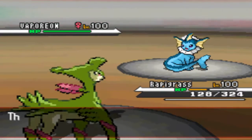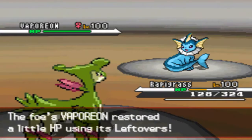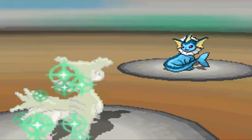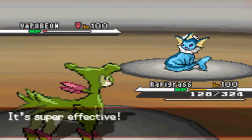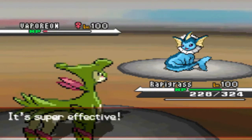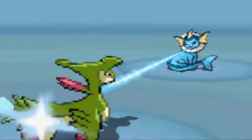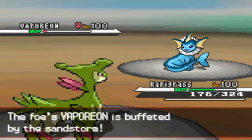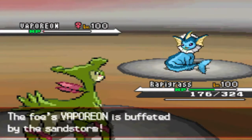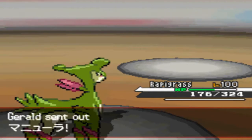He is carrying Ice Beam, and it does less than I thought it would after the Calm Mind, which is really good. That just means he probably has no Special Attack EV investments. I just go for the Giga Drain, do a lot of damage, and get back pretty much all my health. He goes for the Ice Beam again and takes off a little — not enough to make it really worthwhile. I'm going to go for the Giga Drain again just to make sure, in case he has Wish or anything, to not let that get off.